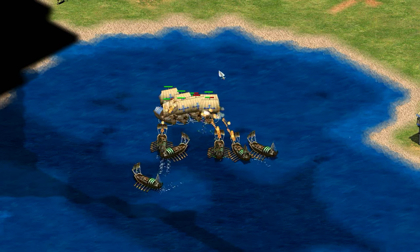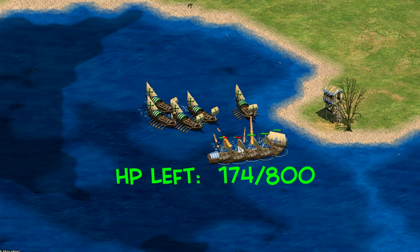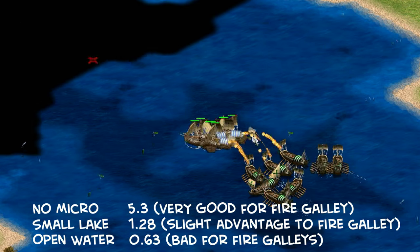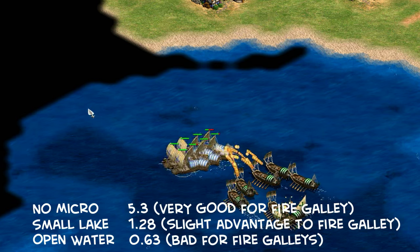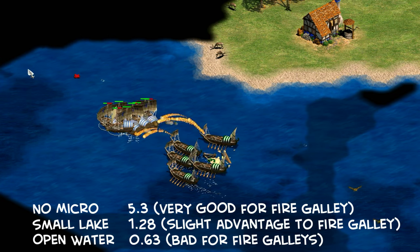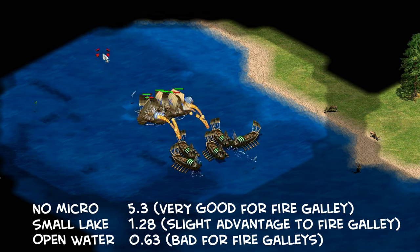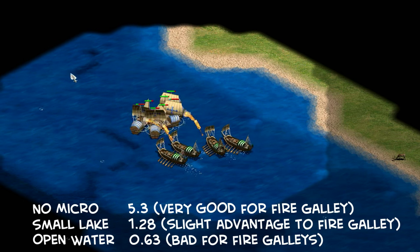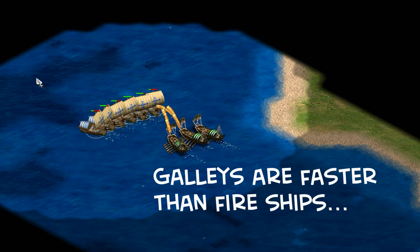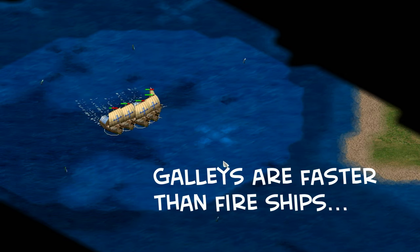Fire galleys can't really use micro since you'd normally just patrol them into the enemy. But if the galleys have some hit-and-run assistance, they do much better. On a medium-sized lake, fire galleys are left with about 22% of their collective HP. On really open water, I can even win with the galleys — it moves the cost-effectiveness ratio down to 1.28 in favor of fire galleys from 5.3, and on open water the ratio was even 1.6 in favor of the galleys. The obvious conclusion: don't leave your galleys to look after themselves against fire ships, and probably don't take a fight with fire ships against galleys if the other player is willing to hit-and-run.